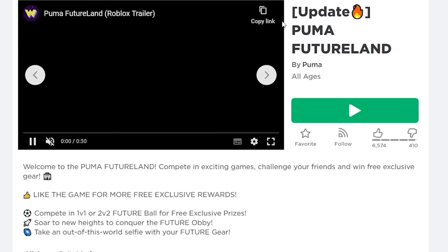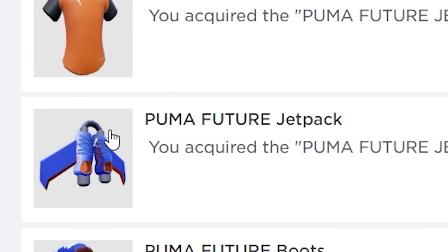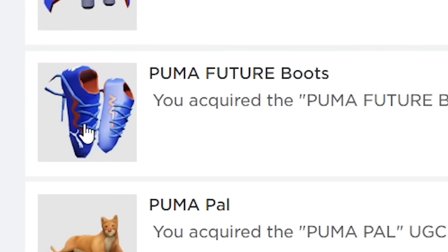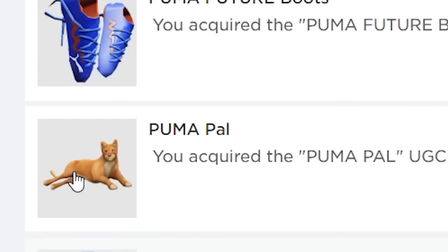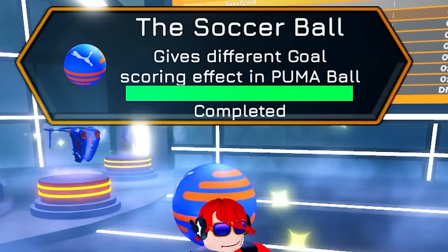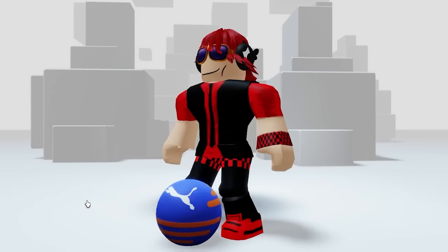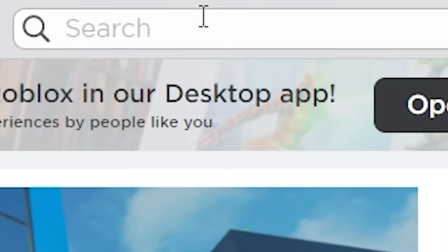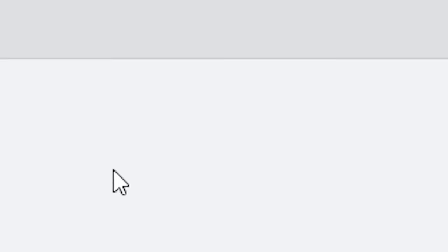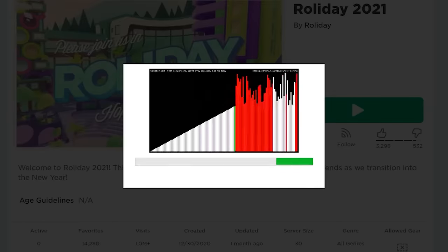Search this game - there is a new update that will give us a free item and it's super easy to get. To get this free item you must have all four free items from the previous updates, but if you have them all, you just have to load in - it's that easy. Now you have a new cool soccer ball, perfect for my football practice.